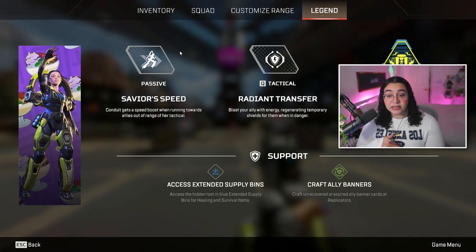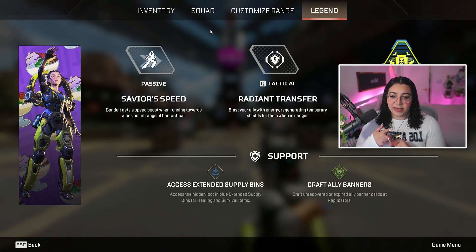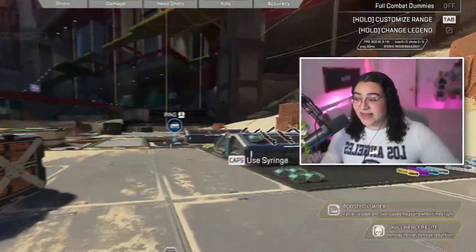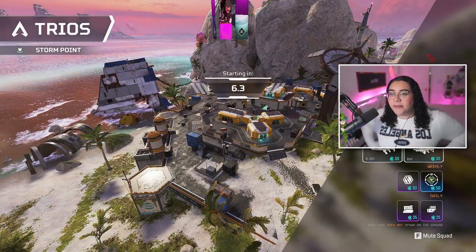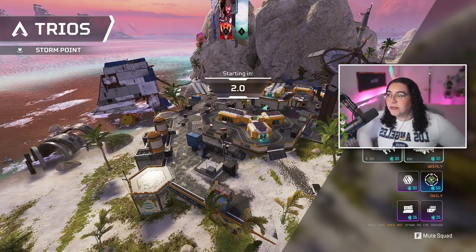So that is our new support character — I think our last support character was Newcastle, so it's really cool that we got another one. She can also access the support bins and craft banners. I'm so excited to play her in-game, but that's a first look at Conduit. I love the sky — I'm gonna love Storm Point. Yeah, it's the actual sky at Storm Point. I thought this was only for the Post Malone one, but no — that's our official sky.